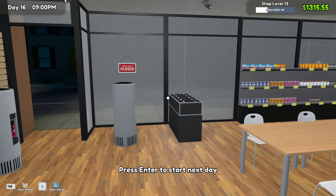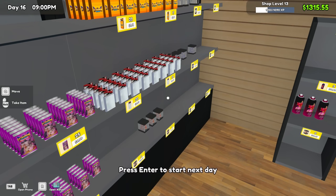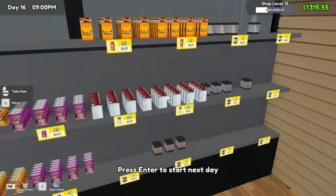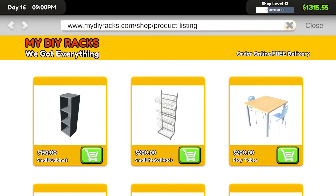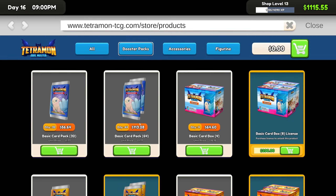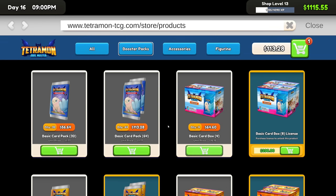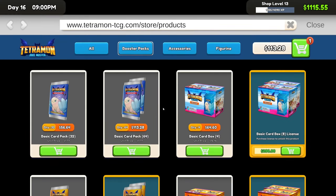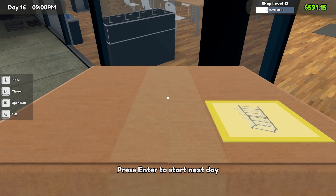The day is over — we made just over a thousand XP and a decent chunk of change. Let's see what we sold: lots of dice! Why are we selling so much stink spray? That's so funny. Let's get some orders in — a small metal rack from the DIY section, a big box of blue boxes, red dice, black dice, and stink spray. We're going through the gold and purple cards for now.